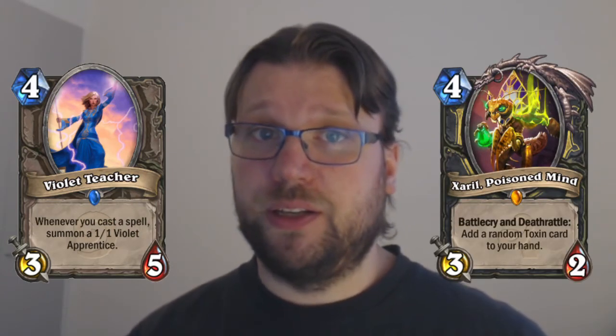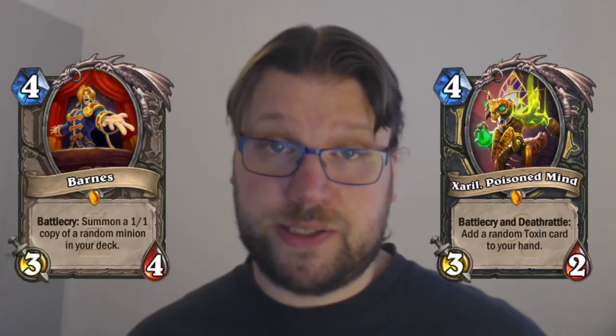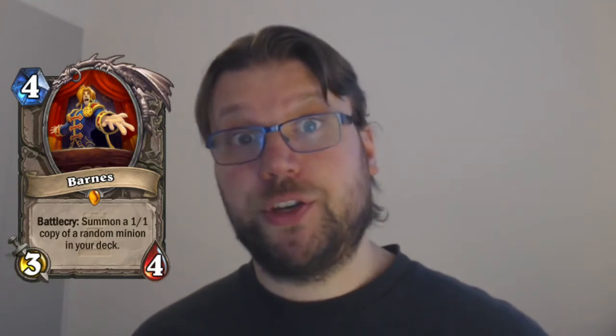The more aggressive rogue deck can pull that off because they're running Shaku, Finja, and Silent Knight — they are running multiple stealth minions so that 4-drop is actually good for them. But for the slower variant, when you look at the current option pool, you can look at Violet Teacher, Xaril Poisoned Mind, Barnes, and Sherazin.